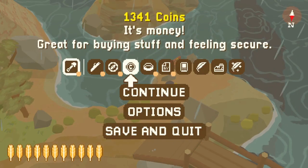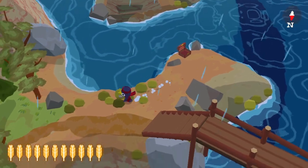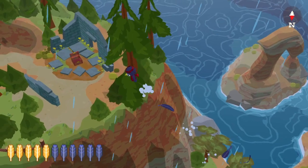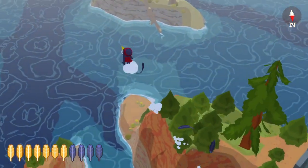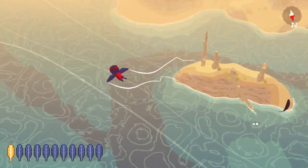Welcome back everyone, this is GTAFailer. In our last video we brought our coin total all the way up to 1,341 by collecting the coins associated with three treasure maps. So we got all the coins in the ground and all the coins on the ground, but there are more coin sources available in this game including fishing, which is the topic of this video and the next one.